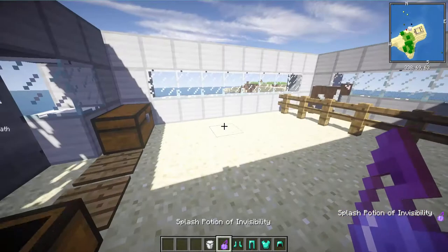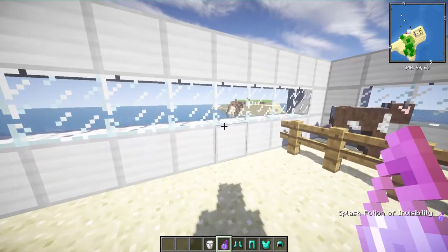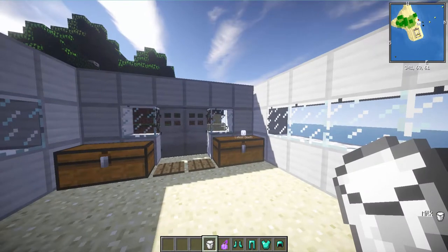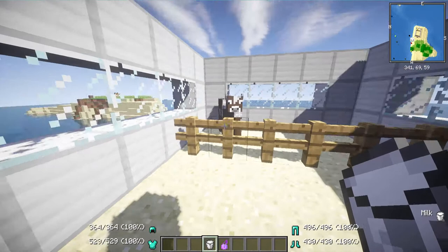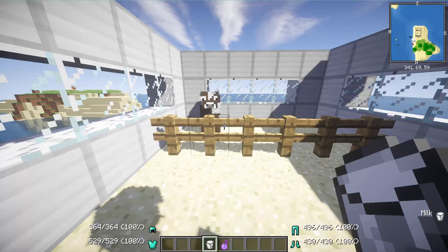You should notice that in the bottom right hand corner there is a thing that shows you what you're holding. Now we're going to go ahead and put on all this diamond armor. You'll notice that beside my hotbar there are these armor pieces with numbers beside them - the blank out of blank is how much durability you have, and the percentage is how much is gone.